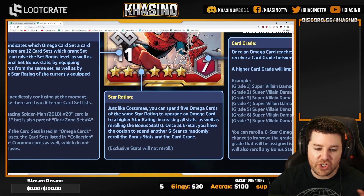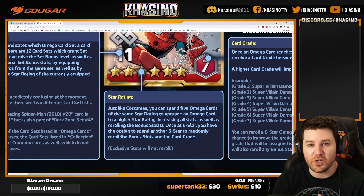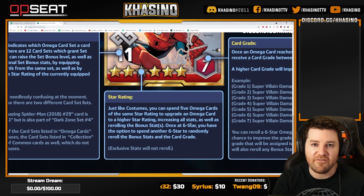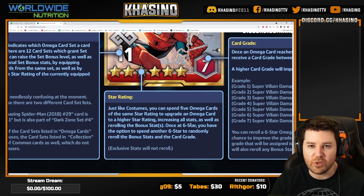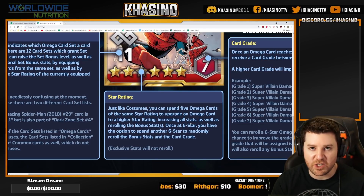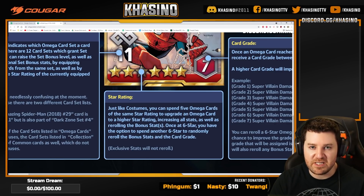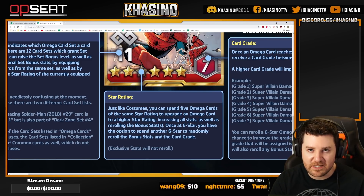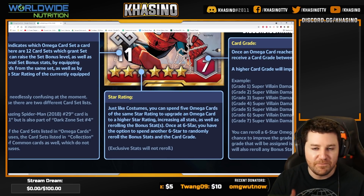Star rating works just like with gear — you combine five of the same star rating as the one you're trying to modify and, by sacrificing those, you take it up a star. It doesn't do anything crazy until you reach six star, at which point it also gets a grade. Every single time you star up an Omega card, it re-rolls the bonus stat. It does not re-roll the exclusive stat — you cannot re-roll an exclusive stat.